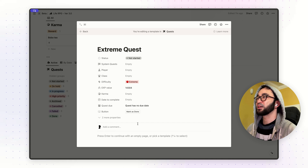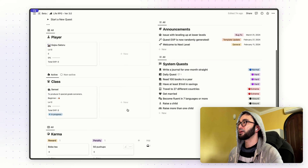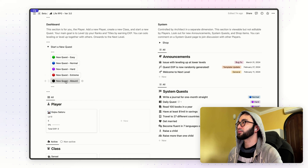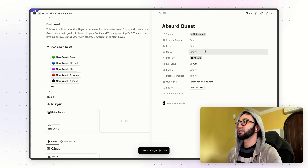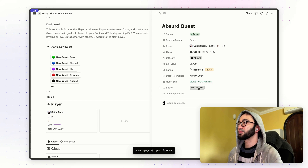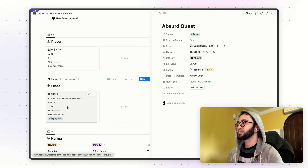That is how you update your template. Let's give it a quick run. I'm going to create a new quest — this is going to be an absurd quest. Link it to a player, link it to a class, and karma is going to be a reward — I'll reward myself with boba tea. Set the date to today and mark it as done to pop up the level. The level is now 35, and then level 36 for the player and class respectively.